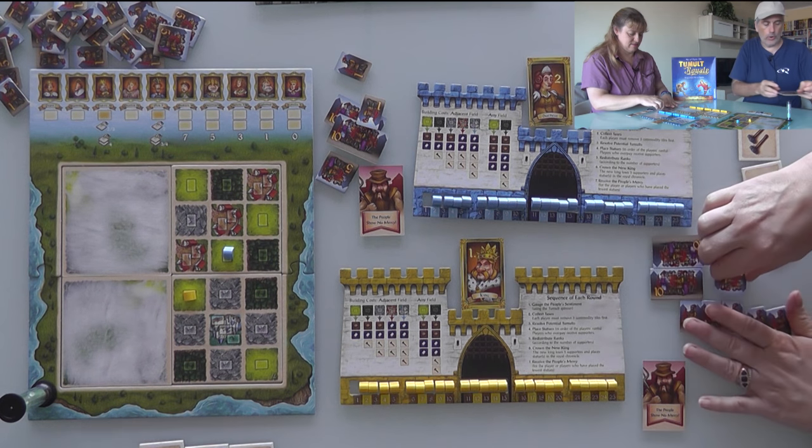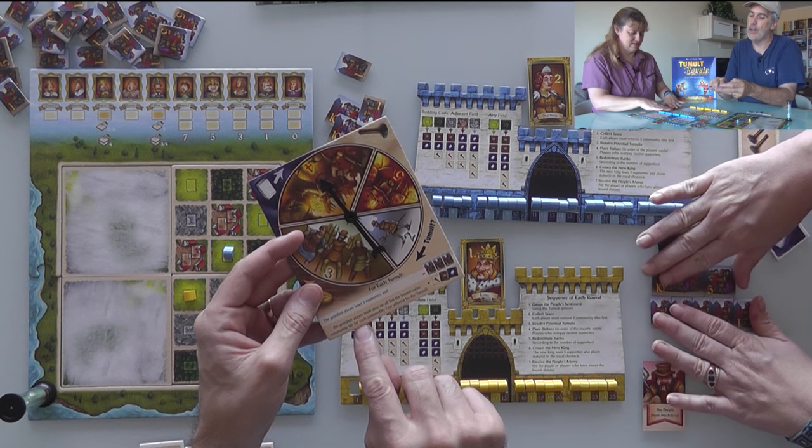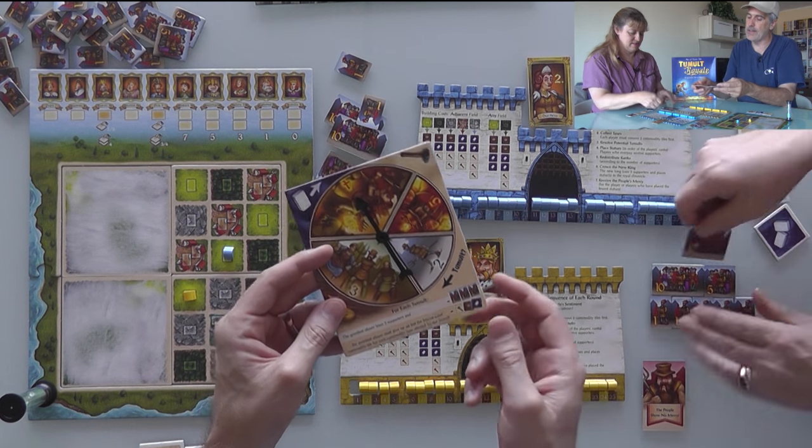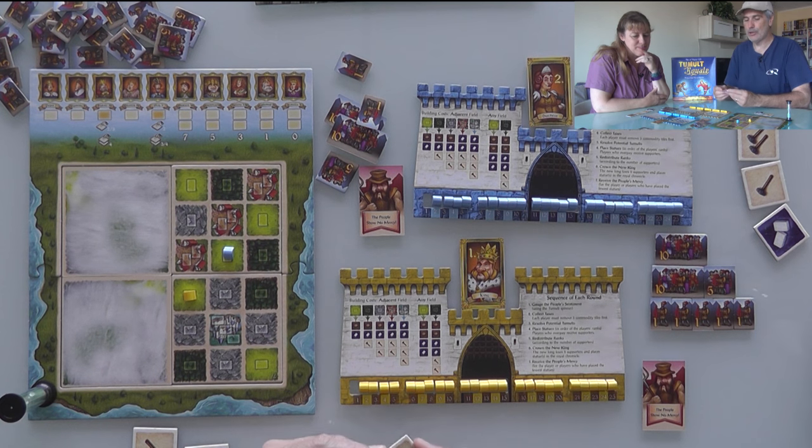More importantly, the greediest player must give up all but the lowest value commodity tile for each affected commodity type. So I have to give up my three-tool tile and keep only a single tool — which means I'm not going to be able to build anything this turn. This tile goes away to feed the people, and now we move on to placing statues.